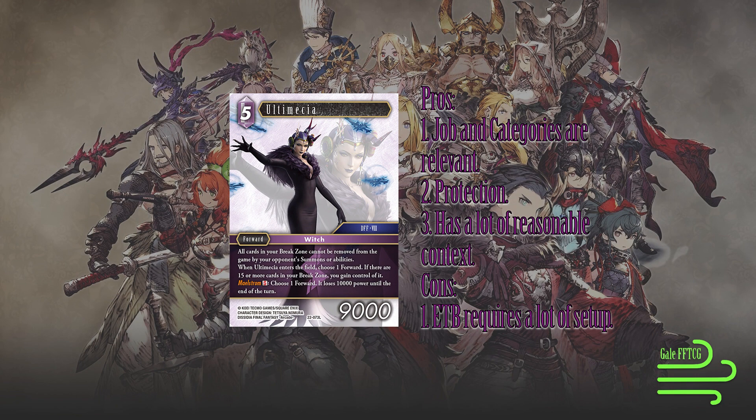It's protection — all the cards in your break zone cannot be removed from the game by your opponent's summons or abilities. This is pretty cool, but it's a bit of an investment for that to be your payoff. When Ultimecia enters the field, choosing a forward, if there are 15 or more cards in your break zone, you gain control of that forward — a good idea, but 15 cards in your break zone makes this a very specifically timed card.